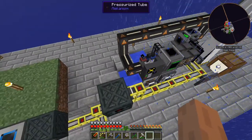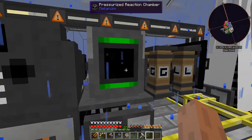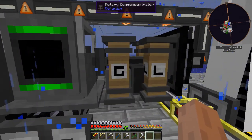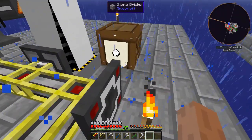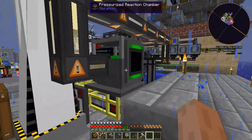We have a few Mekanism machines: we have the crusher, the electrolytic separator, a pressurized reaction chamber, the rotary condensator, and another pressurized reaction chamber.